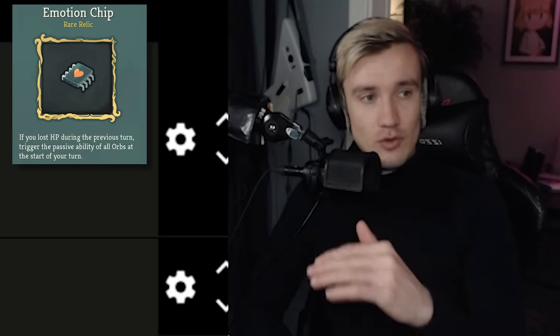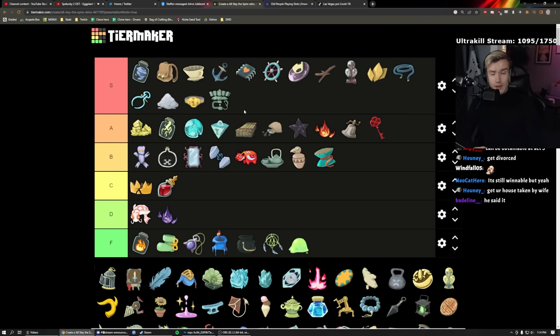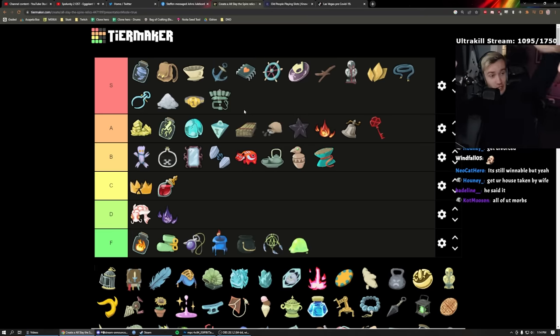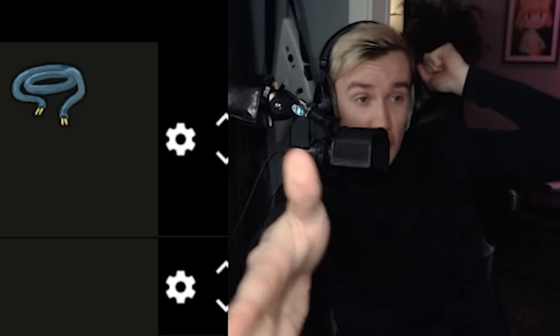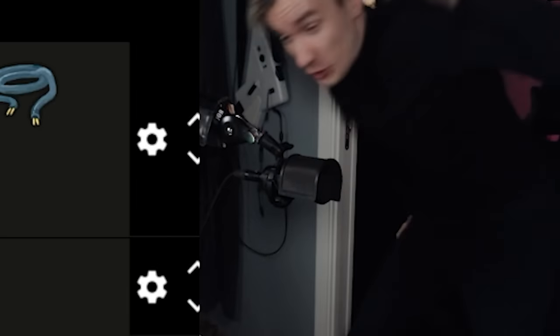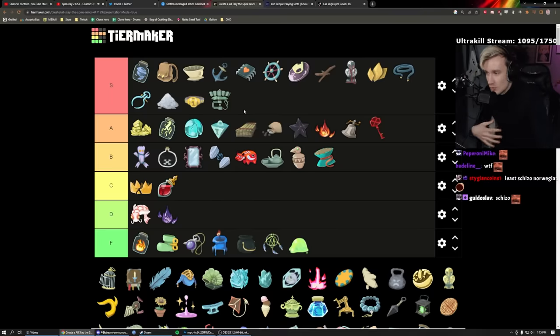Emotion Chip: every time you take damage, at the start of next turn trigger the passive of all your orbs. Against the Heart with 15 orb slots and high Focus — if the Heart just barely tickles you, you trigger everything: Lightning, Dark, Frost — it goes haywire. It's like when someone just barely touches you and you completely delete them. That's what Emotion Chip does. S tier — fantastic.